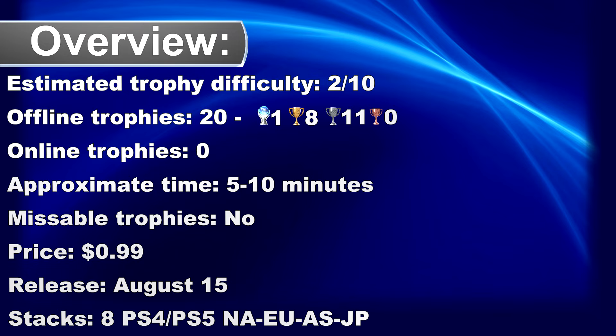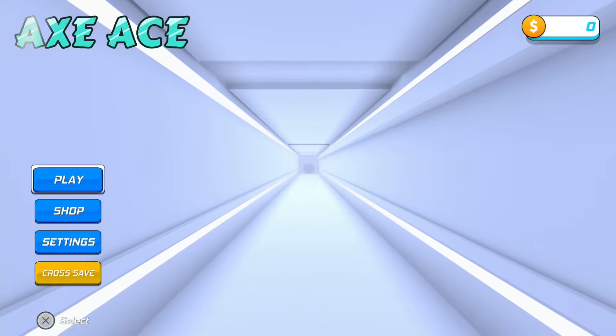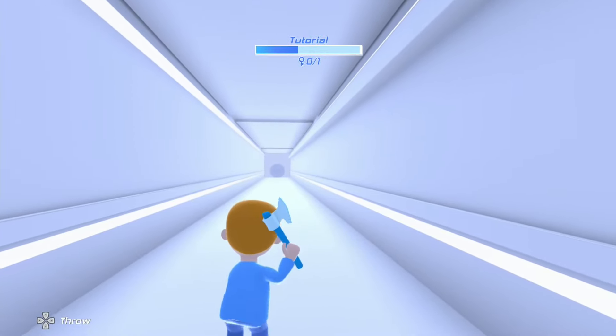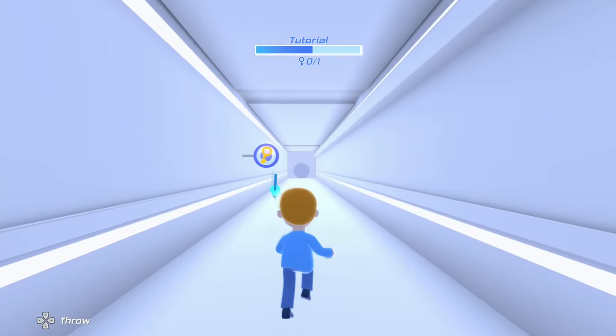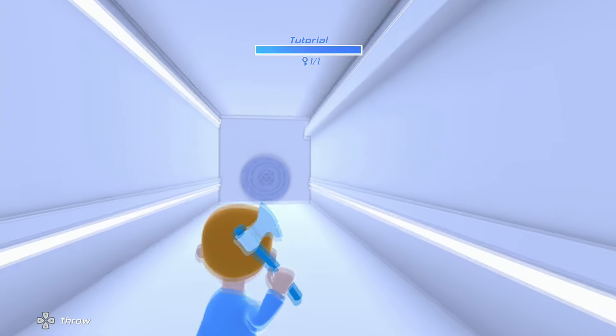What's up trophy hunters, we have a new one dollar platinum game in the PlayStation Store and of course I played it. The game is called X-Ace. Small spoiler ahead: it's more or less just pressing one button to reach a specific number. The game is available on PS4 and PS5, supports cross-save and auto-pop, but the game does not support cross-buy.